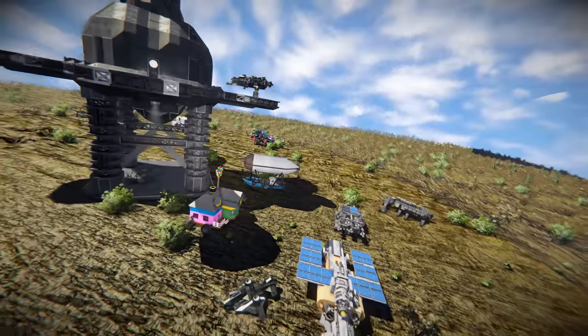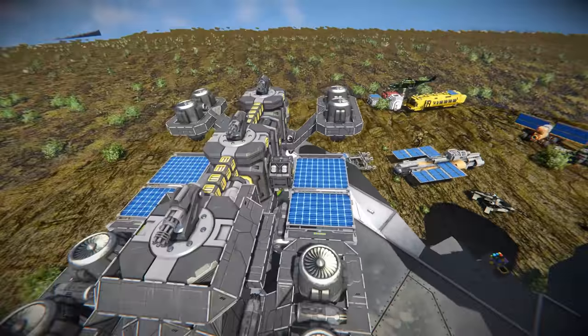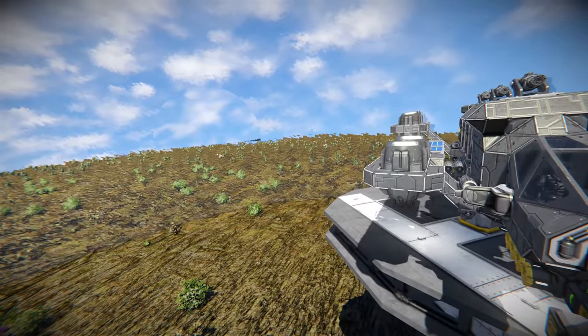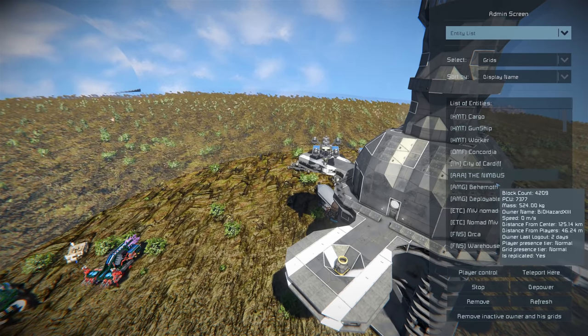We've got one up on the pad here as well — a little flyer that can dock, get a little bit of power from the station, and get a little hydrogen. It looks like Nomad Miv is just parked here for the moment. So with all that aside, let's continue working our way down. We've seen the Nimbus — we're going to go to LLA.